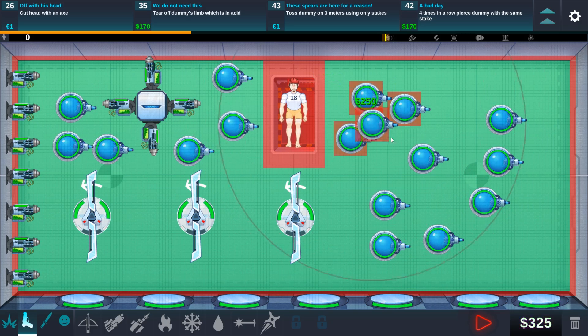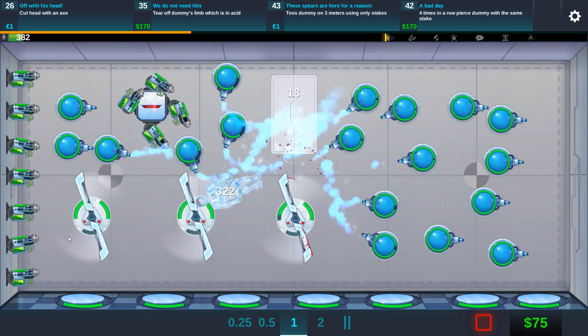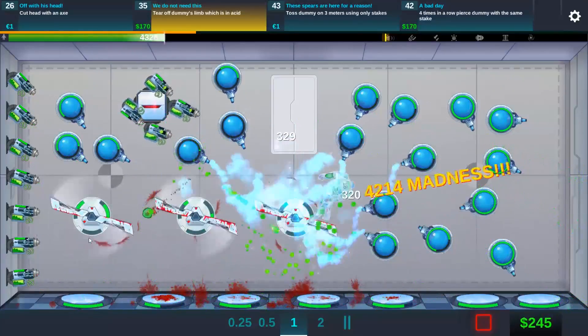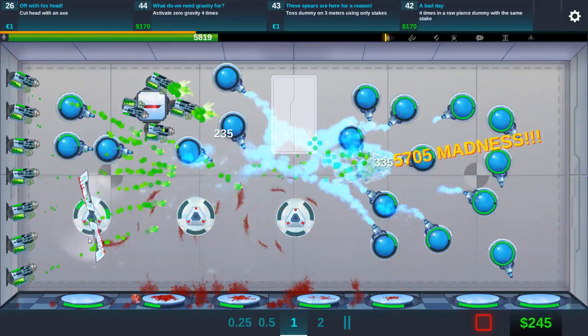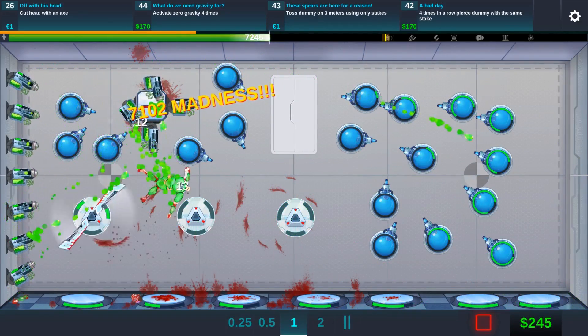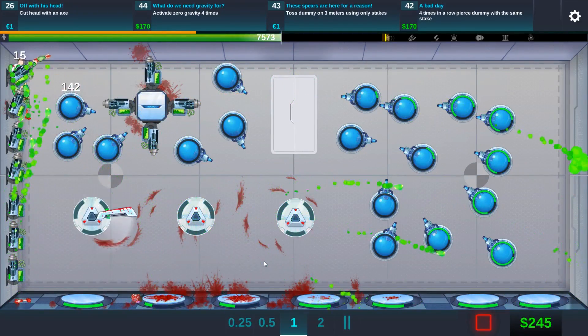I'm pretty excited about this upgrade — you can actually place four guns on there. And just because these ice guns are so unbelievably powerful, we're going to place those as well. It's about the acid, and then we have to chop off a limb. The damage is nuts — look at this, he's kind of stuck up in there. That is pretty damn cool.